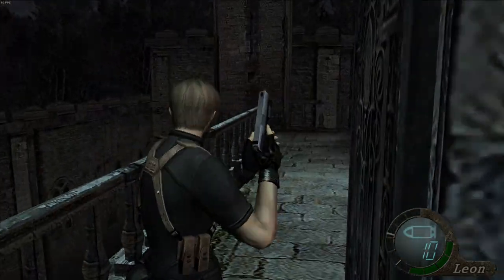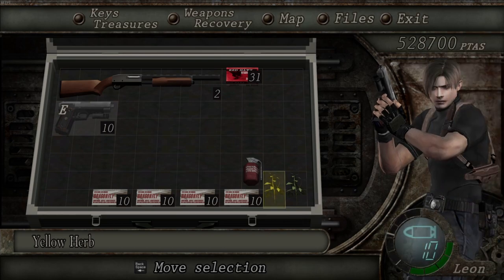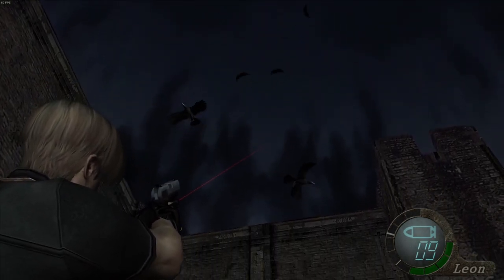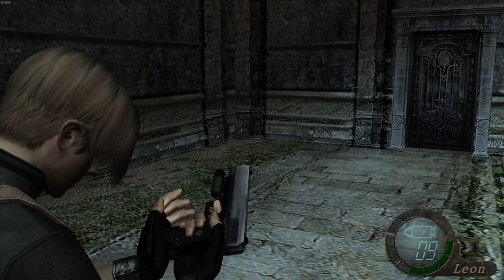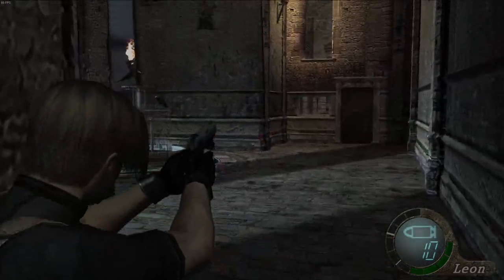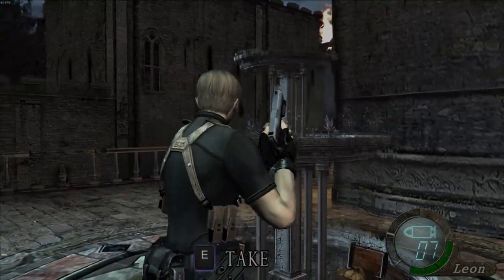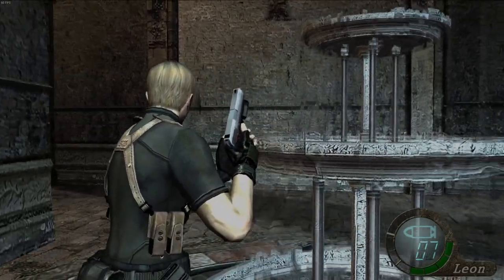We've got a handful of shotgun shells, a golden herb — well, yellow herb I guess — and a standard green herb. I appreciate I'm wasting valuable ammo on enemies that shouldn't really be being killed, but hey, Resident Evil. Damn it. If only we had a flash grenade.